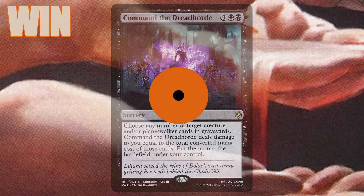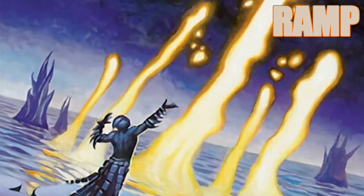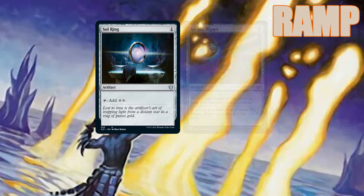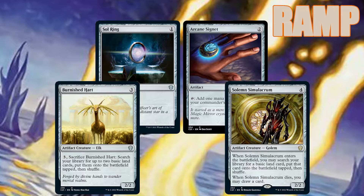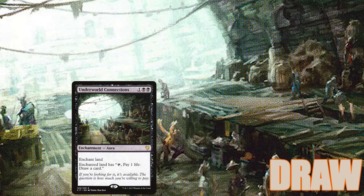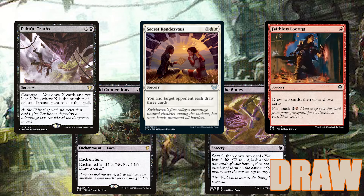We'll gain so much life that the downside of that spell won't matter. Piru costs two red, red, white, white, black, black, so we're playing 40 lands and 14 ramp spells to make sure we can cast Piru at least once during the game. We have the usual suspects of Sol Ring, Arcane Signet, Burnished Hart, Solemn Simulacrum, and other friends. We're also running Mana Geyser as a way to fuel some of our X spells, Geode Golem to get us a free Piru, and Netherborn Altar to skirt around Piru's commander tax. For draw spells, we have Underworld Connections, Read the Bones, Painful Truths, Secret Rendezvous, and Faithless Looting, which are inexpensive ways to keep our deck going.